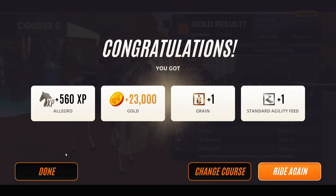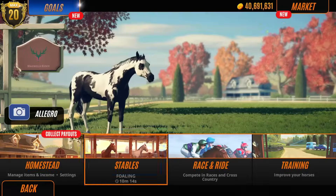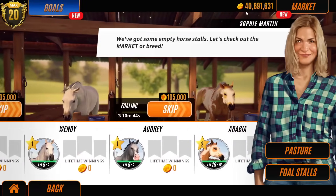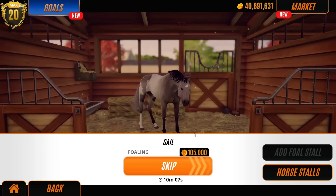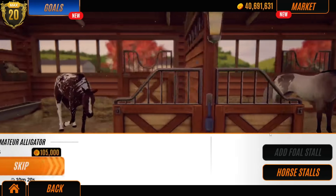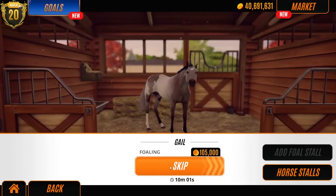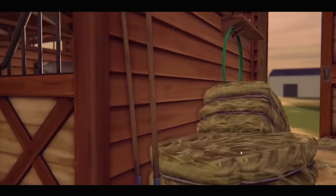That fly is driving me crackers now. Right, go away, nobody likes you. I feel bad saying that — I'm sure somebody likes you, but I don't. Okay, let's carry on. Let's go and discover our first foals. We do actually have 40 million gold. Is this going to be successful? Are we going to get some classic black horses? Classic black Arabian — question mark!